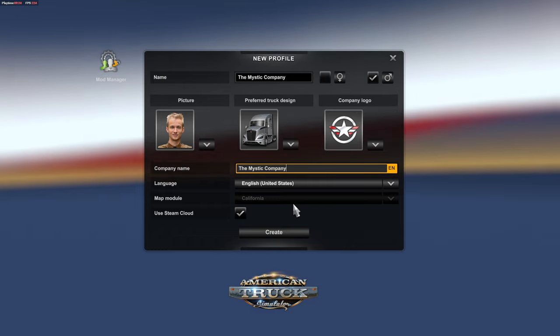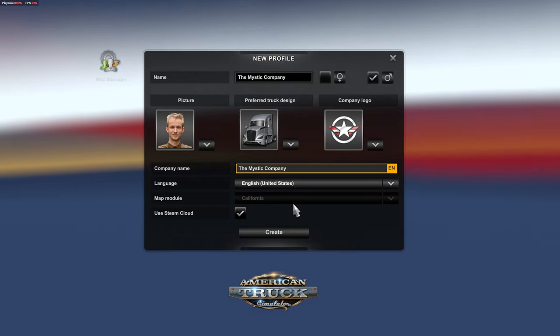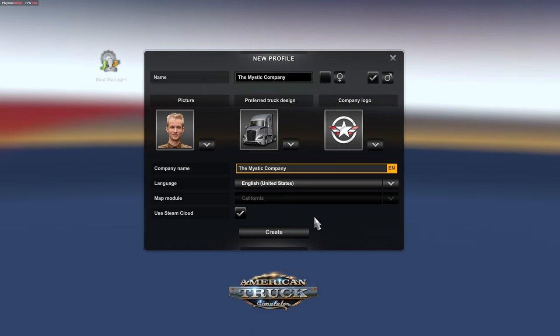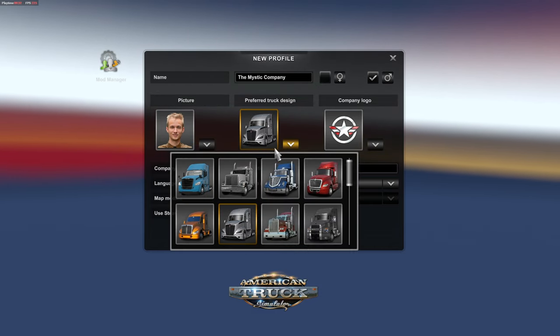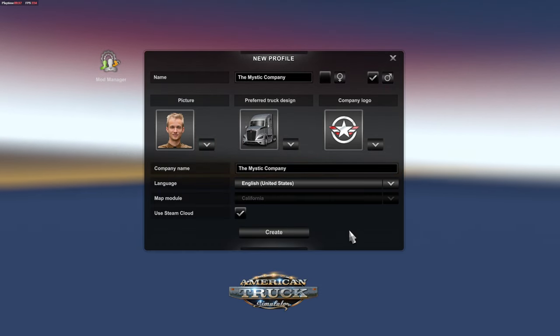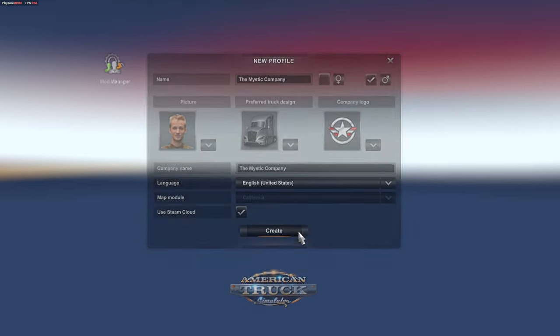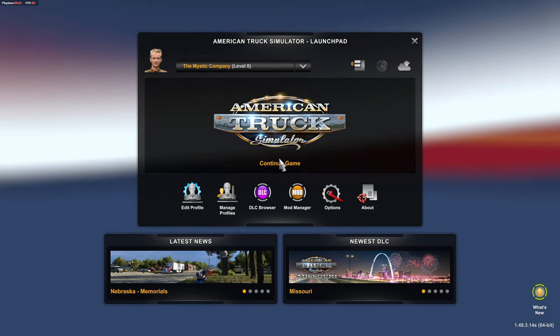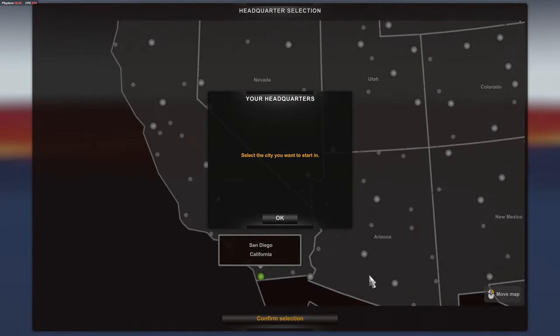We got the profile done. The company name is the Mystic Company, because you already know we're Mystic. We did go with the Kenworth, just because Kenworths are really good. Let's create the profile and get into it.